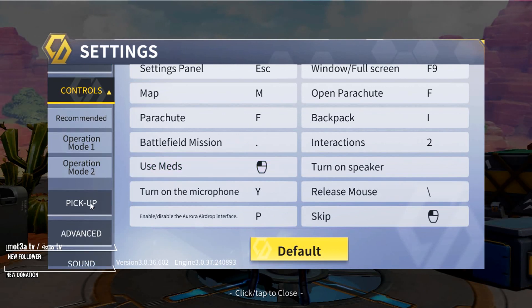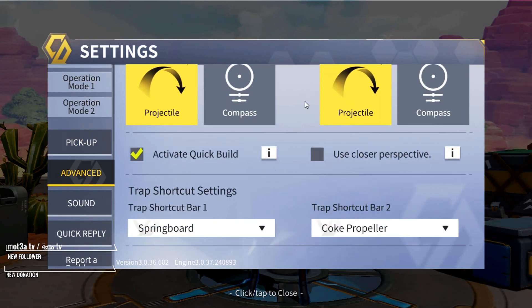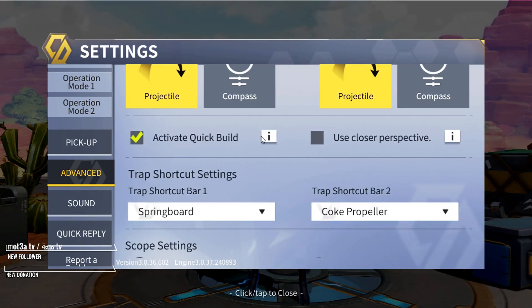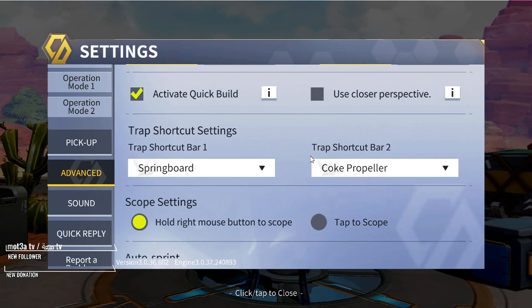For auto pickup, I don't use it on weapons — weapons only. I use auto pickup on materials, armour, grenades, traps, and health. That's the only time I use auto pickup. For advanced settings, I use projectile mode over compass because there's an arrow that shows your direction. Quick build is activated and I don't really use cultural perspective that much.